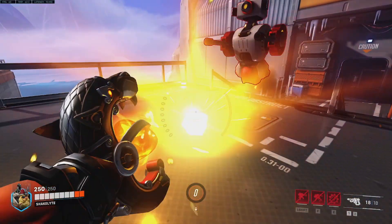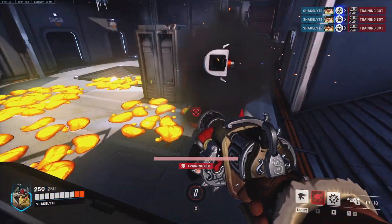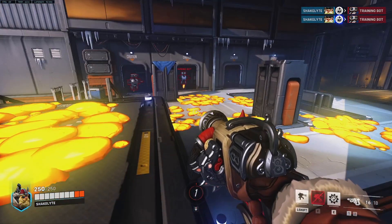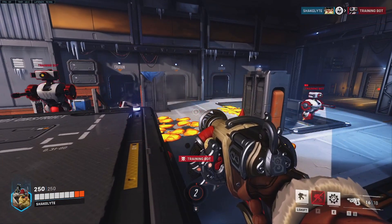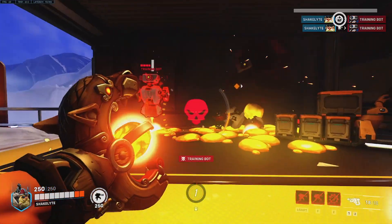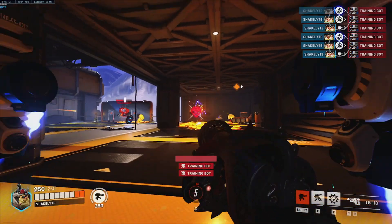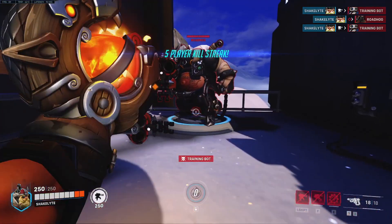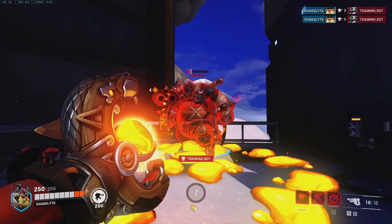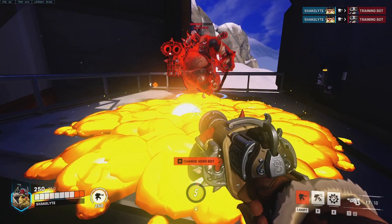Torbjorn's ultimate is Molten Core. Torbjorn gets a window of time to use 10 shots of molten lava that arc through the air and land on the ground, creating pools where they land. This will do big damage over time to any targets that stand in or pass through the lava. This may take some practice to get used to the arc over long distances. Each pool will last a good 10 seconds from the moment it lands. Try to spread it around as necessary to cover larger areas of ground, because one pool does the same amount of damage as 10 pools stacked on top of each other, so it's better to try and cover large areas for the most part.